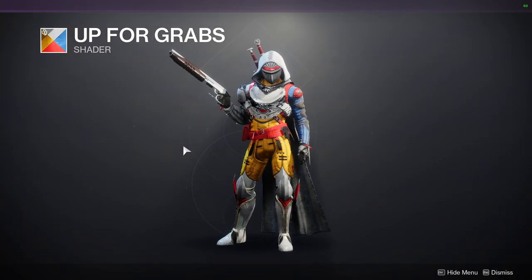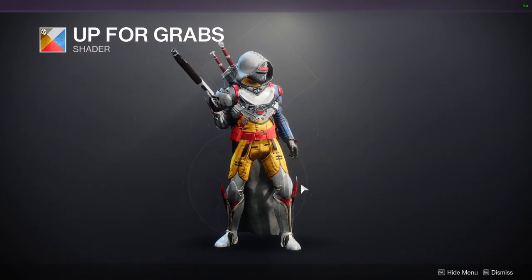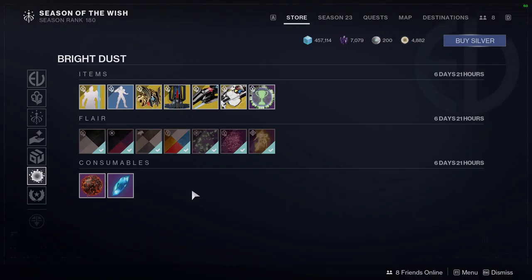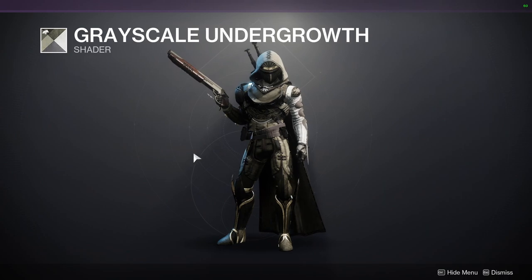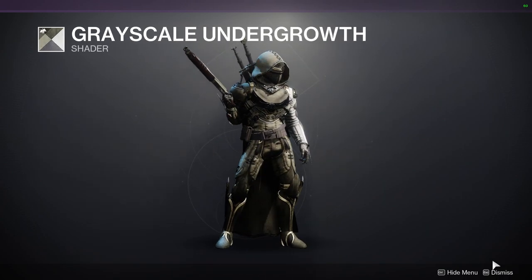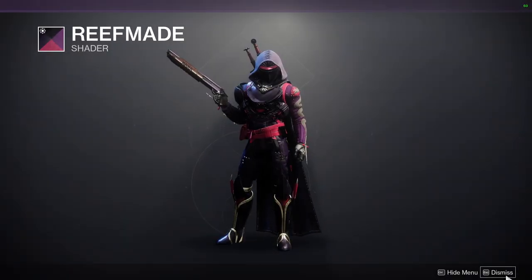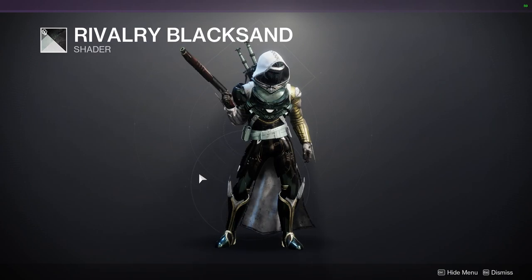For the shaders — Up for Grabs, this is not the good one. The good one is the one that turns everything white and blue, that's such a good shader. Grayscale Undergrowth — the more I see the shader, the more I like it, but it's not good for this armor set. Reef Made — I have no opinion about this shader. And then Rivalry Black Sand — also have no opinion about this one.